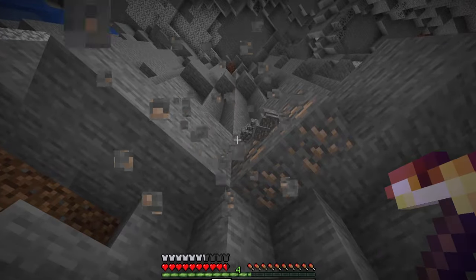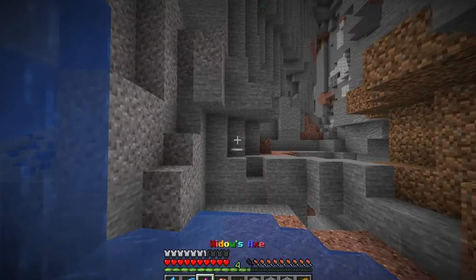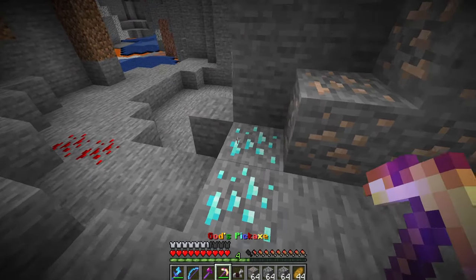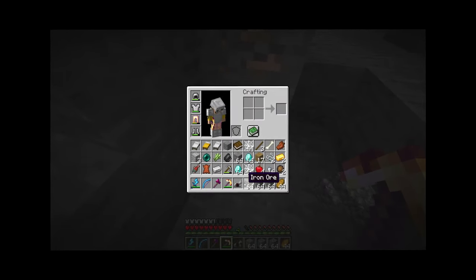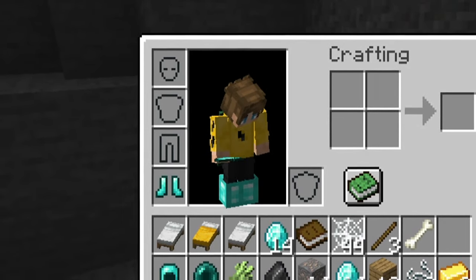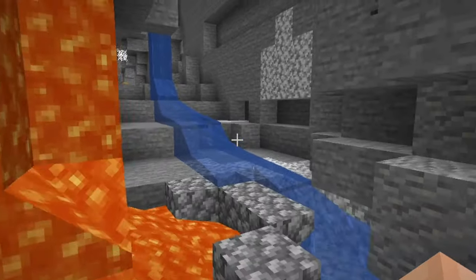I mine an iron ore with God's pickaxe and it gives me a full stack of every block I mine! We are loaded. I grapple across the ravine to find some diamonds and mine them with God's pickaxe — 64, 64, and 14 more diamonds. Now we can easily get full diamond armor and get rid of all our old gear. We're no longer in any danger.